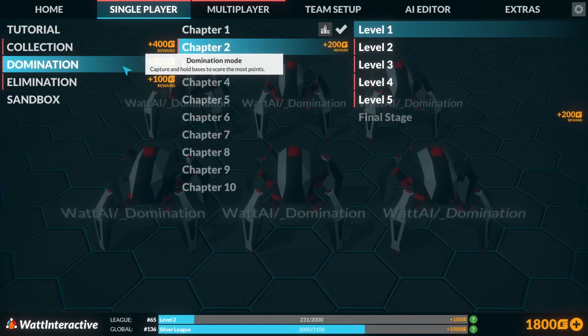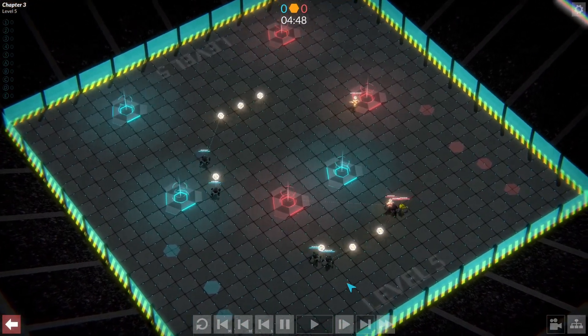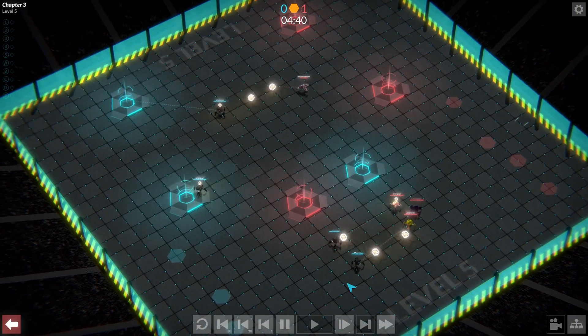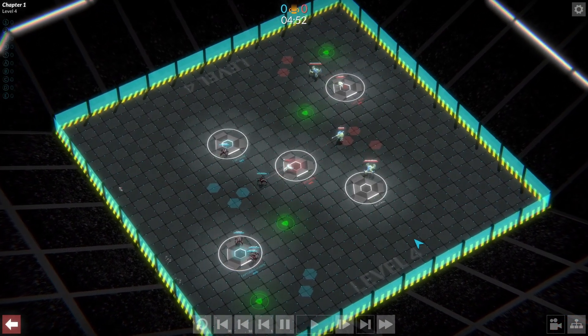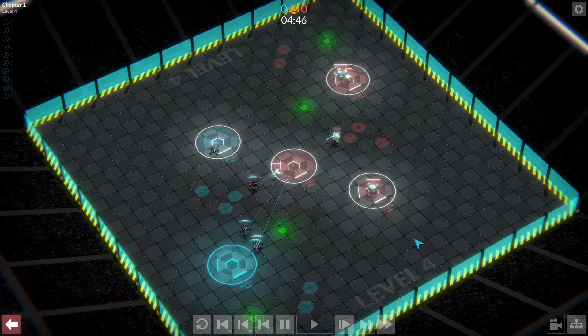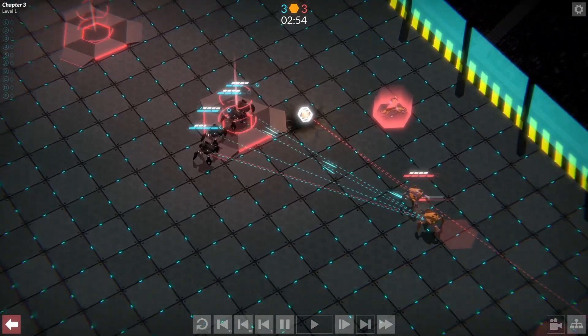There are three different game modes in Gladiabots: collection, domination, and elimination — and they all have very different goals. Collection has you sending a team of four bots out to collect resources around the map, and whoever collects the most within a time limit wins. Domination has you sending bots to control certain points around the map, and as you control these points they score points over time. In both collection and domination, your bots will respawn if they get destroyed after a certain amount of time.